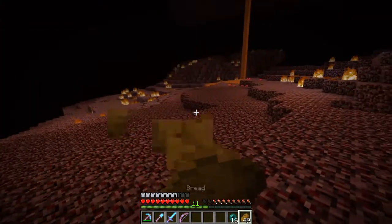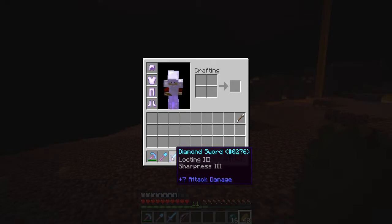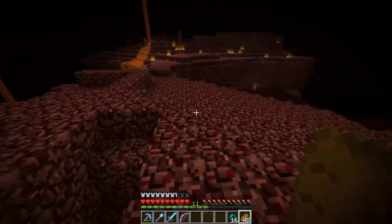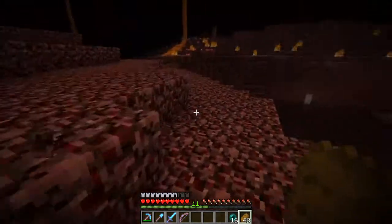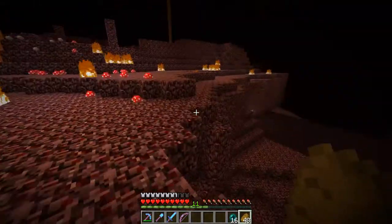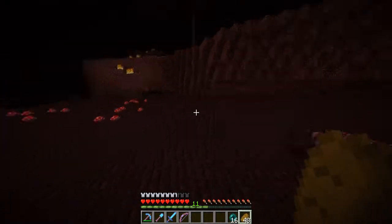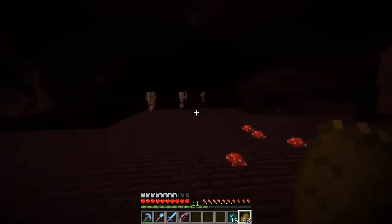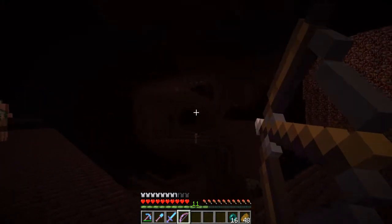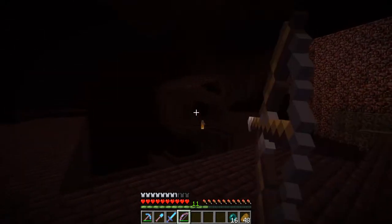I've gathered up a little bit of new stuff - look at that, looting and sharpness, that's a very nice sword. I might give it unbreaking and sharpness 4 or even sharpness 5. This is my area anyway - I've been building up a little bit of a Wither Fields 2.0. Stuff can spawn very nicely here and there's a skeleton over there - and gone.